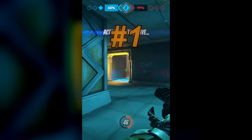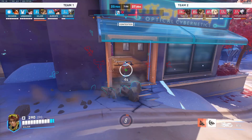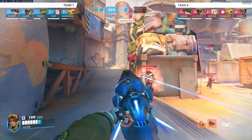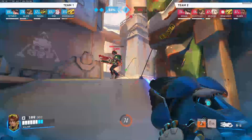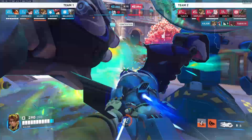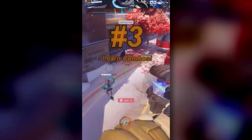Now in terms of tips, I made a TikTok distilling some of the most important advice for Venture which I'll quickly go over here. Firstly, when you're in an actual engagement, you need to try and drill dash your target out of LOS from their team. I gave an example where I drill dashed Mercy away from her team so she couldn't just Guardian Angel away to safety. There was also another example where I baited the Illari to push me, then I drill dashed her beyond her pylon's LOS. This is why drill dash is a really important dueling tool that gives you the edge in short range one-on-ones.